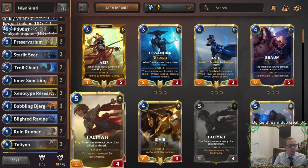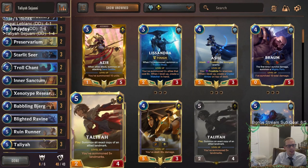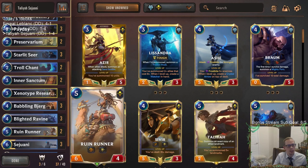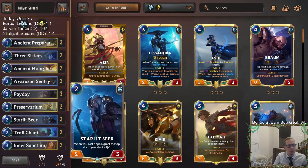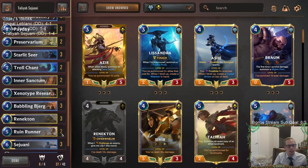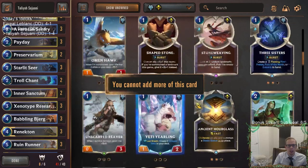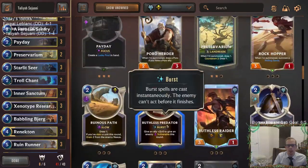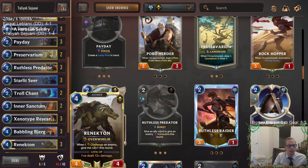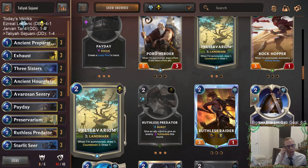The person who made this deck kind of talked about this — they went Talia but weren't sure if Talia was the best way to go, and it didn't look like it. Talia really didn't look too good. I think there is something here with Freljord and Shurima buffing up all your stuff, some good card advantage, and Lucky Finds with Starlet Seer. But I think you probably want to go Renekton instead of Talia — even more Overwhelm, and then we need some challenge. We need Vulnerable cards like Exhaust and Ruthless Predator, so you can kill your opponent's stuff.